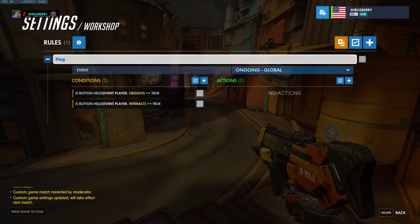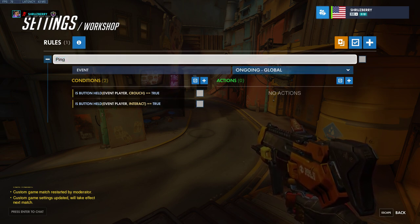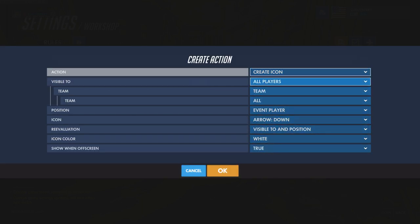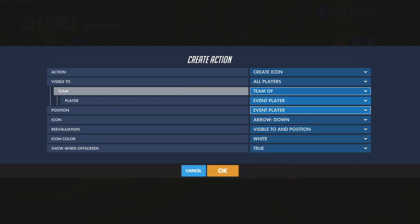I'm not really sure what Interact is on console, but it's what you use to go through Symmetra's teleporter and deactivate Sombra's teleporter. Now we need some sort of icon that appears at the location we're looking at when this triggers. We're going to create an icon that's visible to just our team. You keep this at All Players and go down to Team Type — Team of Event Player. That's us.